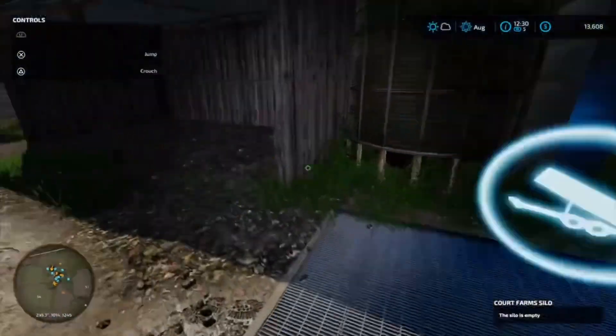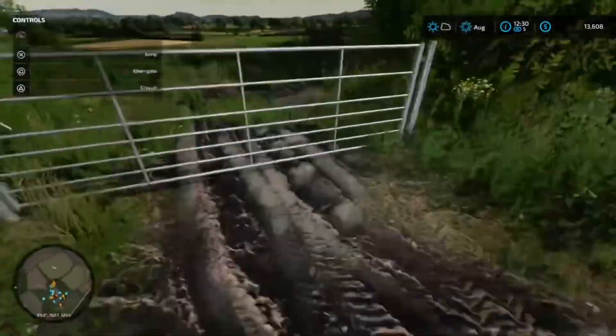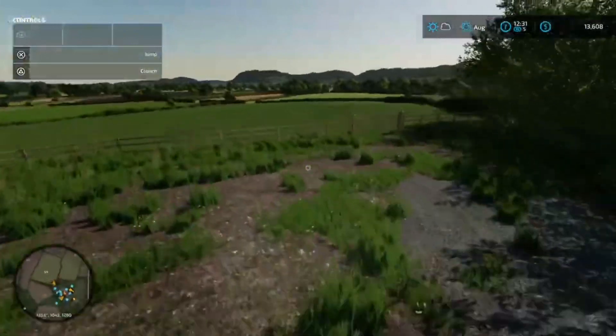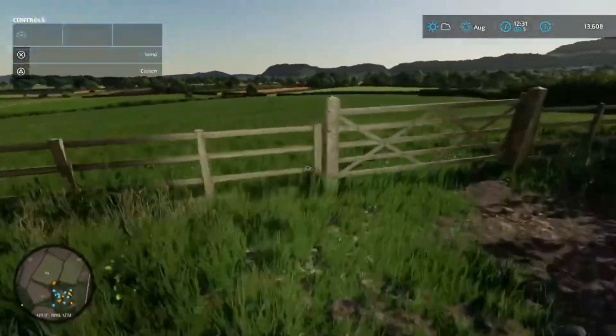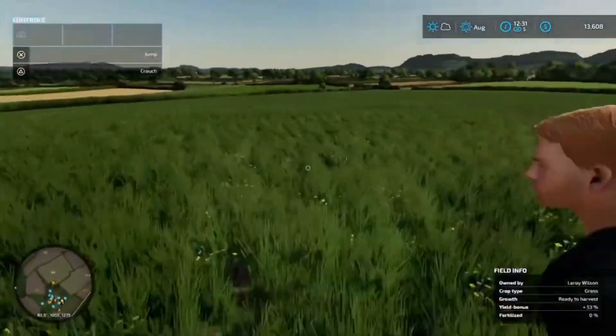There's a silo, and another silo, and some storage. It's pretty muddy over here. This goes out to the secure area — very realistic gates and everything.